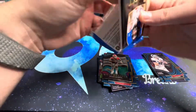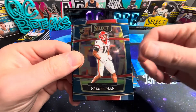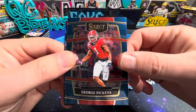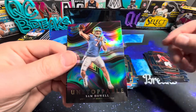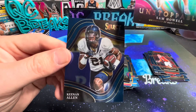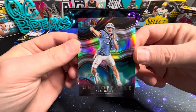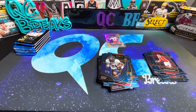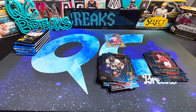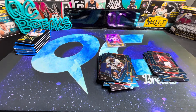Moving on to the second blaster. There is a Jordan Davis. There's N'Kobe Dean from Georgia. George Pickens from Georgia — there we go, my guy! There's a Keenan Allen. Sam Howell on the Unstoppable — that's awesome. Although Drake May is maybe the better of the two — you guys haven't seen him play yet, gotta check him out.